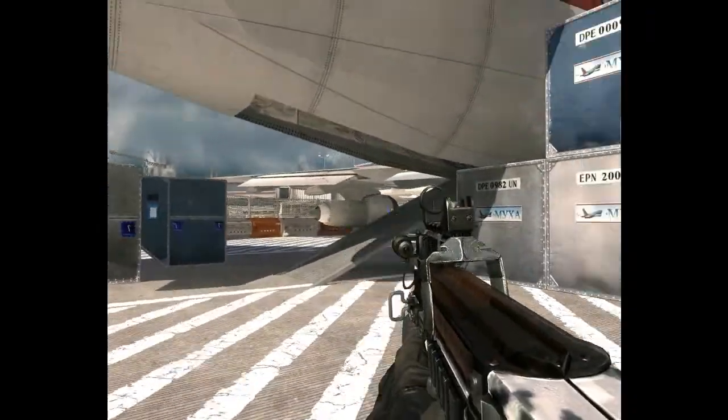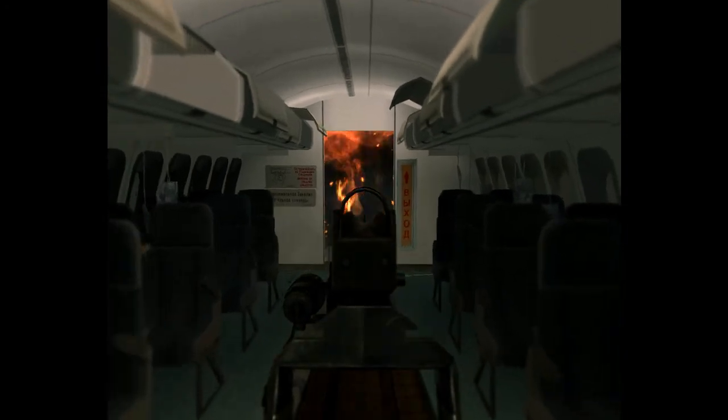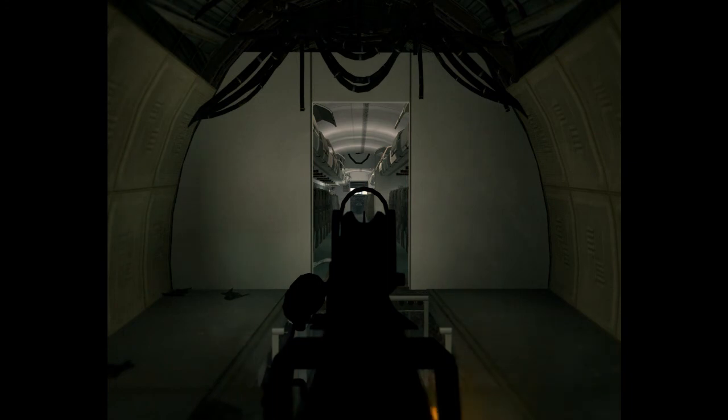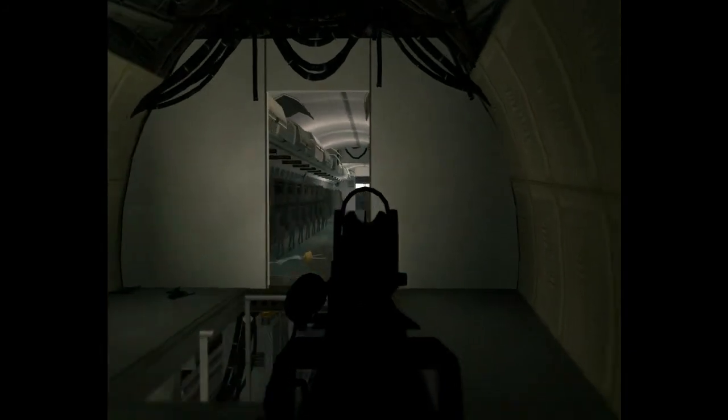We've got the plane, and as I mentioned, there are two hatches — the side hatch and the back hatch. We're at the back hatch, which you can actually hide back there. When you're at the front side of the plane looking at the back, the dark background does help you get that first shot off usually, so it's not a bad spot. You can also pick off people coming through here.